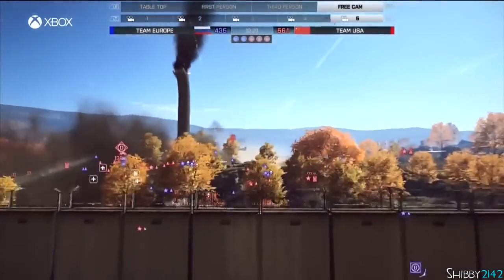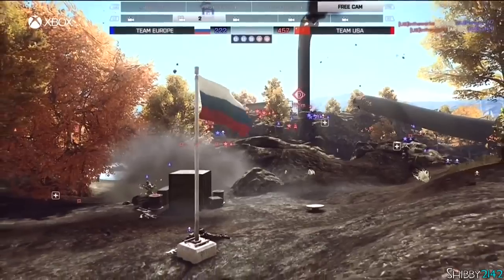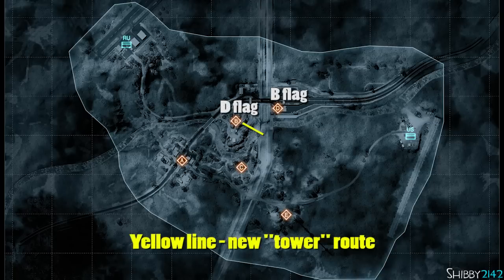This gameplay is from the Battlefield 4 Showdown in London on the Xbox One, and I was grateful enough to play on Team USA, and we are playing Team Europe. Let's take a second to look at the Caspian Border map overview from Battlefield 3. You will notice that the US are on the right side, RU is on the left side — that has not changed in the Battlefield 4 version — but some of the flags have flipped around, and when the tower falls it opens up a new route, which is shown on screen right now.